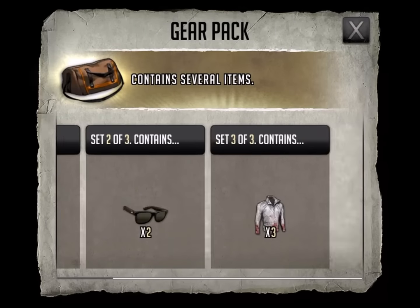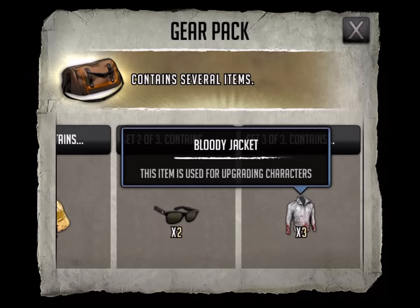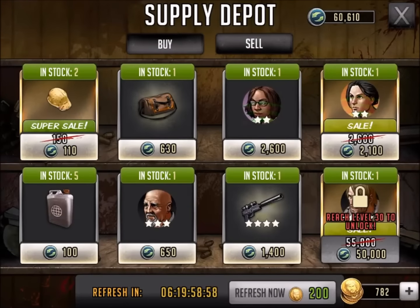Let's move forward to the gear pack. Gear pack: two safety helms, two sunglasses, and three bloody jackets for a whopping low price of 630. Once again, veto it. Don't waste your time or energy on that one.